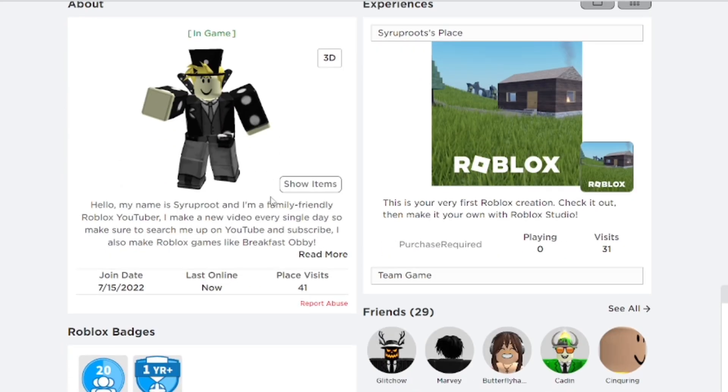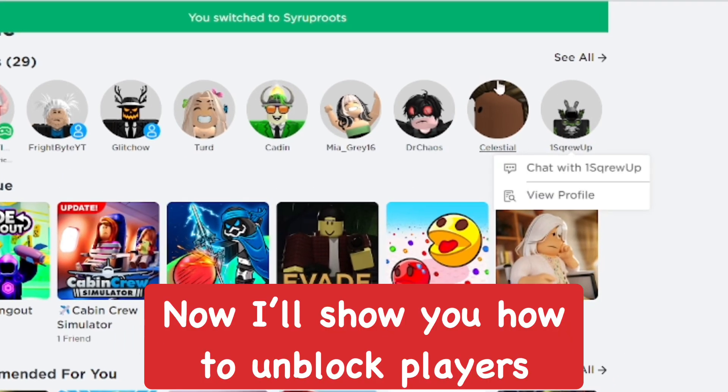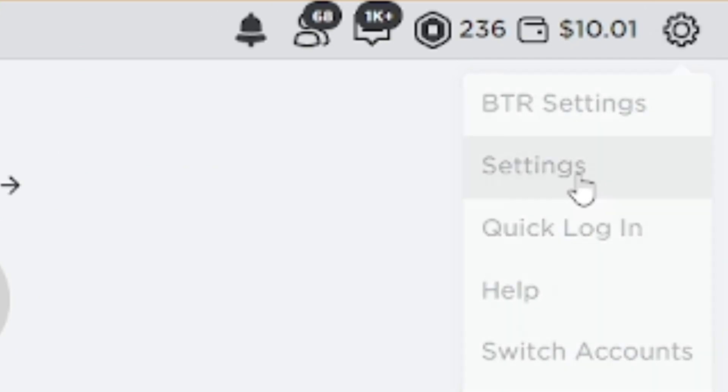They also cannot send chats in-game, so you won't be able to see each other's chats if you end up in the same game. Sometimes you block people and they end up in the same game, but you cannot chat with them via private message or anything like that.